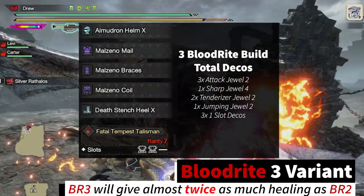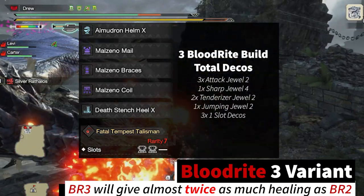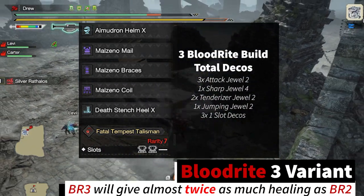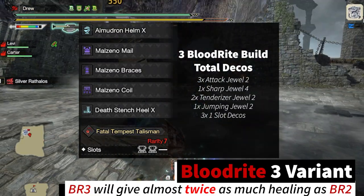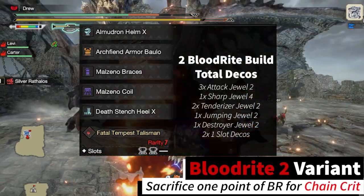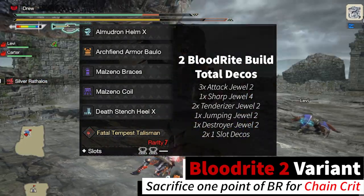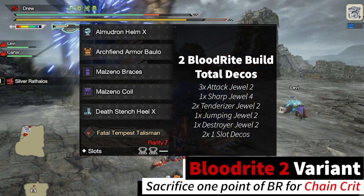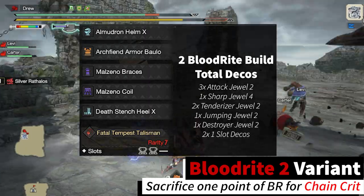For the three bloodrite build we use the Almudron helmet, the Malzeno body, Malzeno gloves, Malzeno waist, and the Death Stench legs. As always I will have the full build in the description of the video. The two bloodrite build simply switches the Malzeno mail for the Archvian armor piece. We will be exchanging one bloodrite for chain crit in this build for more damage. I slotted in part breaker here as I think it is valuable to break parts faster, but feel free to adjust this to whatever you like.